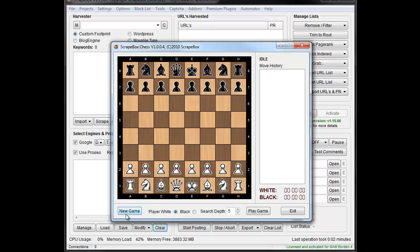New game button for a new game. You can be the black player or the white player, and it has a search depth. Then you play the game, and when you're playing, you get instructions here to tell you what your move is, and it shows the moves and that sort of thing, and has a nice little timer going on for you.